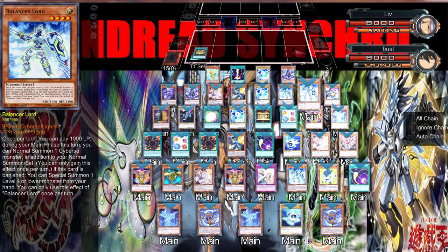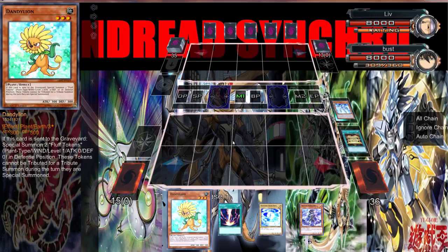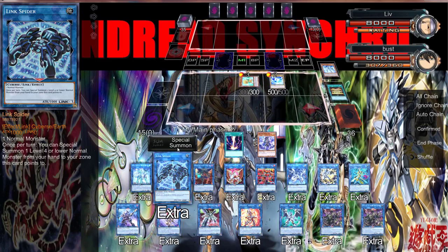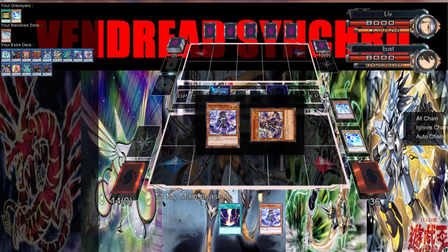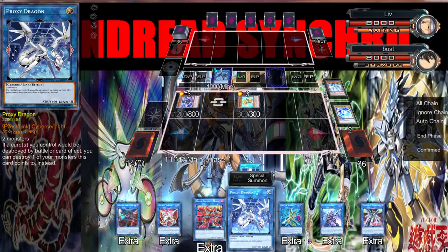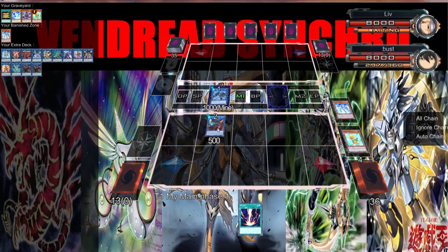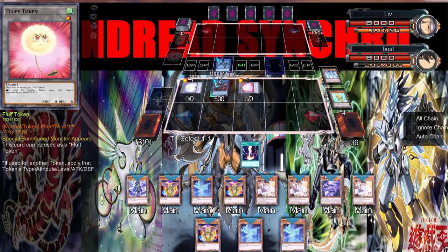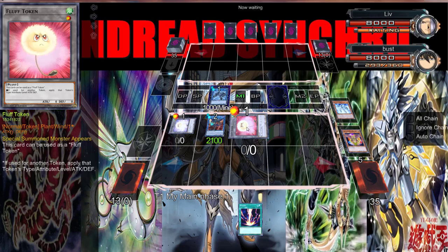We need to change our hand because Balancer Lord lets you special summon any Level 4 or lower from your hand. That's getting banished — we're going to special summon Dandelion, normal summon Mystical Shine Ball. Shine Ball gets us into the Link 2, then we special summon this. We don't play Plants so we can't go Cherblini... and I continue to forget we don't have enough room to do anything. So let's go ahead and just send Venus.